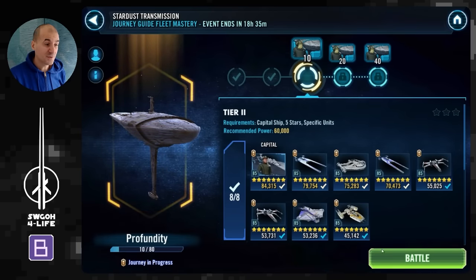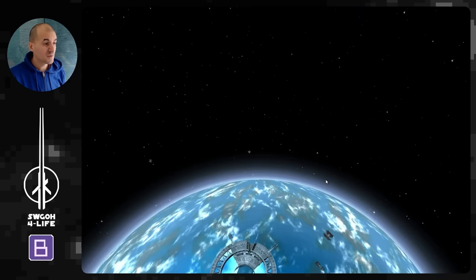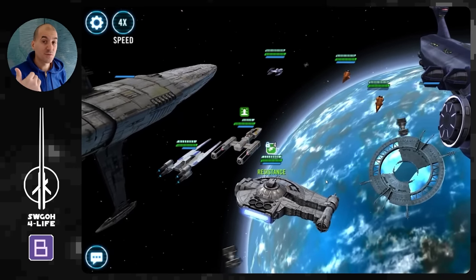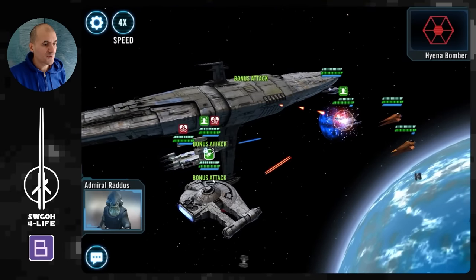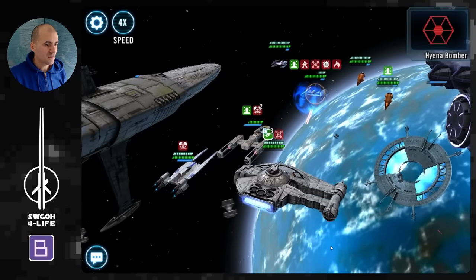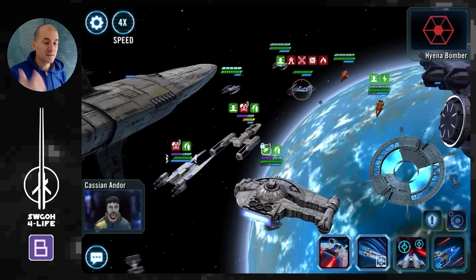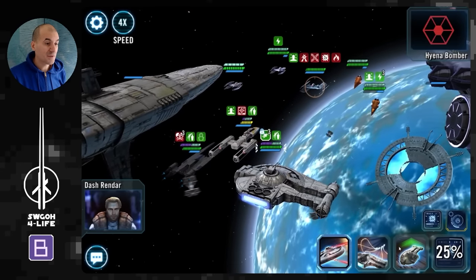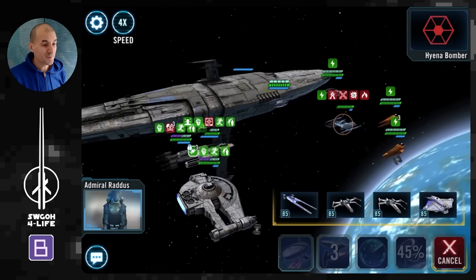Let's hop over to Tier 2. The starting lineup here has Cassian instead of Ghost, because we're going up against Malevolence and Cassian has a cleanse on one of his abilities — so we can cleanse the Buzz Droids off Y-Wing so it can live a bit longer. Let's call Outrider for an assist, get those critical hits going to make progress toward the download. We keep going after the Hyena Bomber, and Cassian comes in handy to cleanse Buzz Droids from Y-Wing.